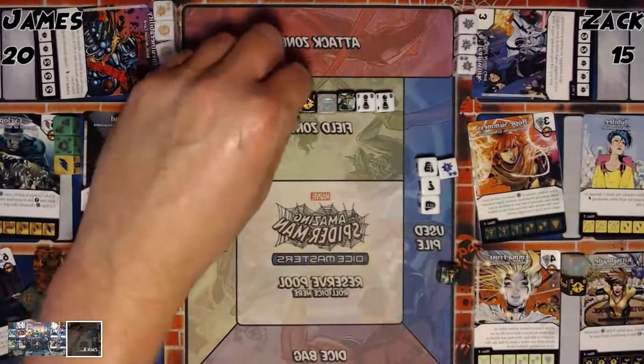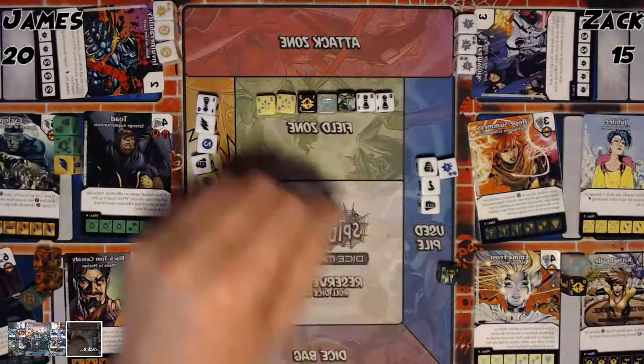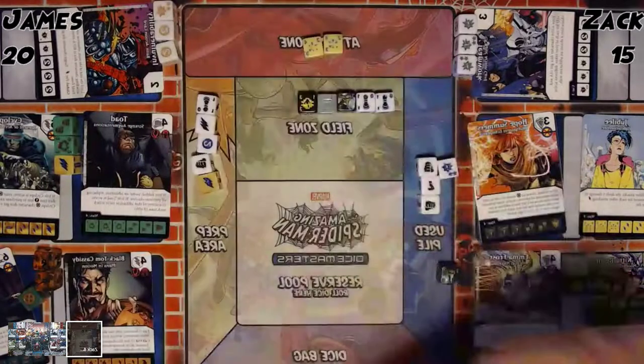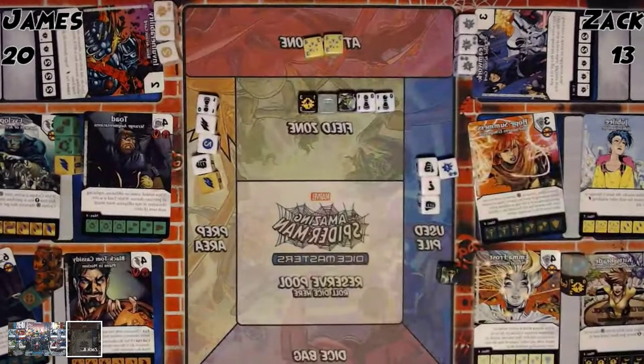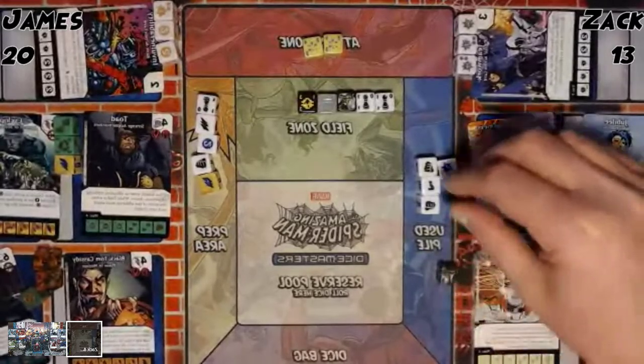I'm going to attack with the Jubilees. Take two damage — each one does one for the other attacking Bolt character. So you take two. I'm at 13 now. Those are coming. I'll block one with my 4-4 Wonder Woman and I'll block the other with a sidekick.